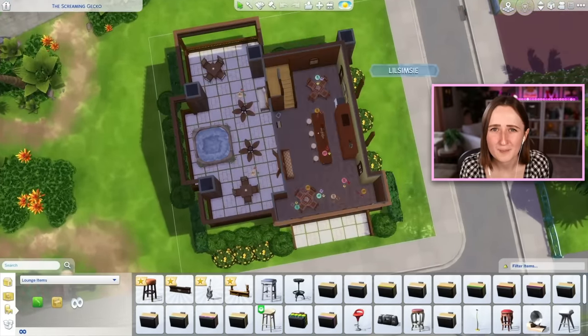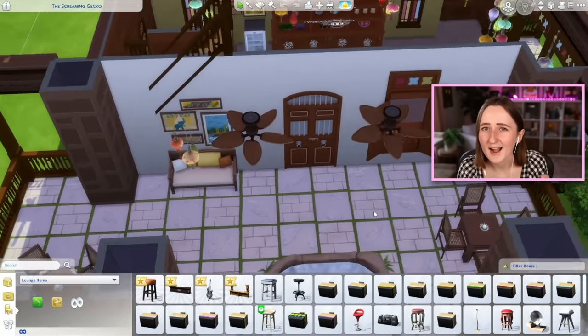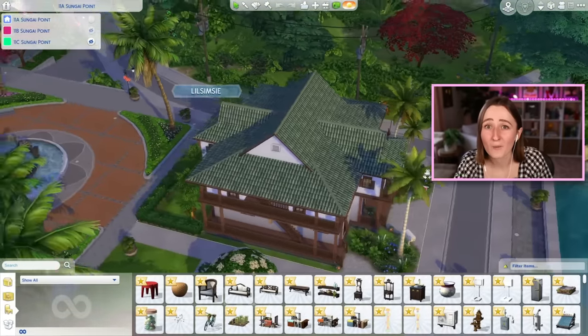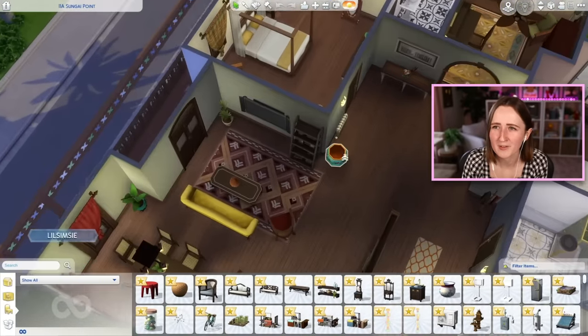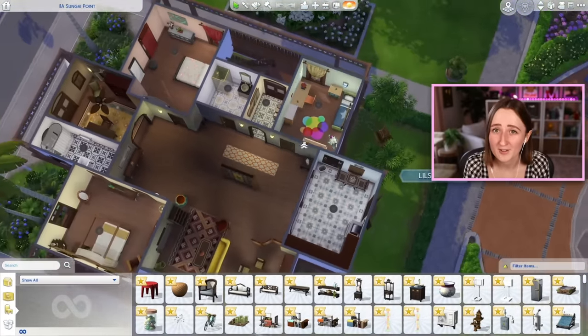All of the pre-made lots were built by EA. Since Snowy Escape, all of the new worlds have had lots built by Simmers who were paid to help build for the packs, but this time they didn't do that. I think that probably has to do with the massive new build feature — it probably wasn't finished early enough to get Simmers in to work on it, so they had to do it themselves. This same thing happened with High School Years — they built the high school themselves but had Simmers do all the rest of the lots. They're not necessarily bad, way better than anything we used to get, but when you have creators spending literal weeks working on a single build, it's obviously gonna be better. I worked on Snowy Escape and Growing Together, and both took literal months.